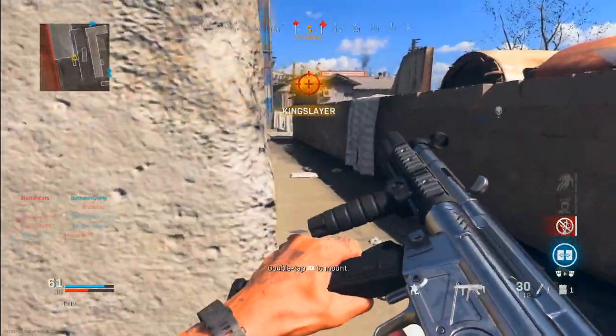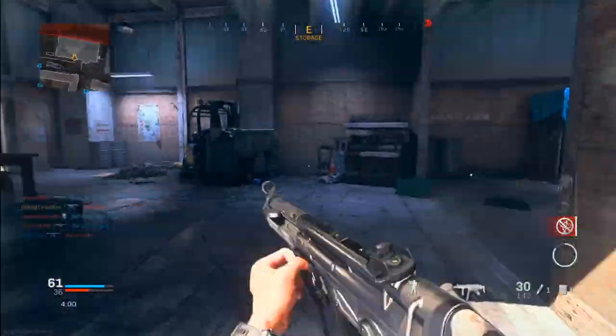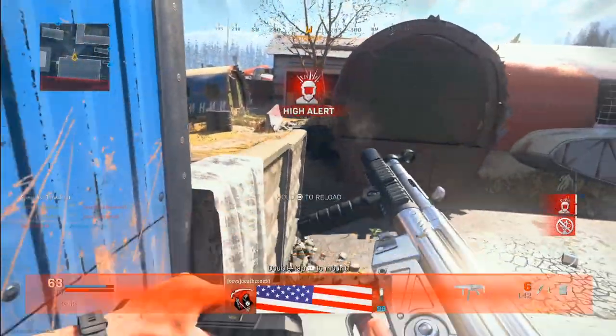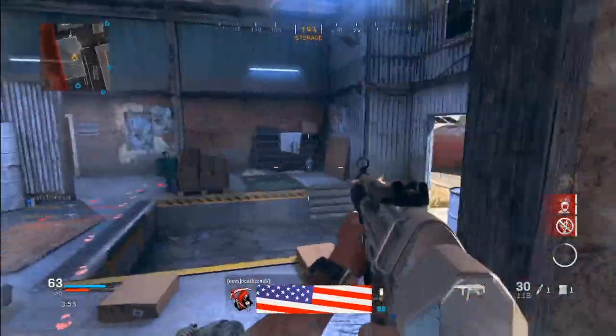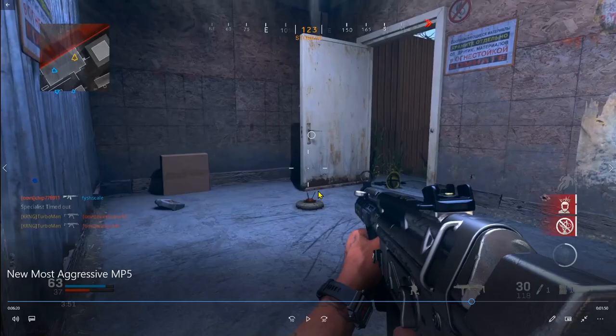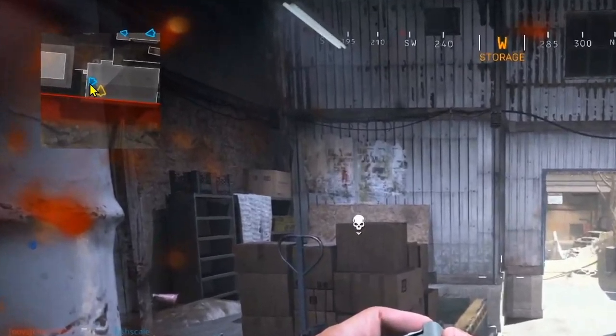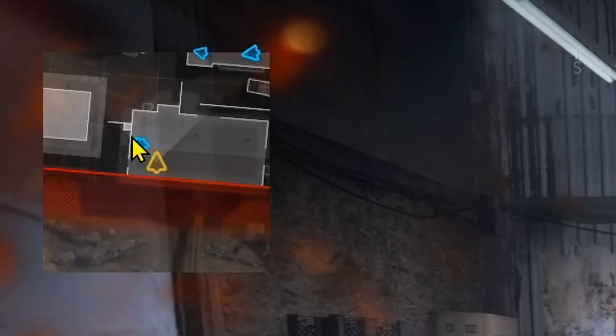I actually hear this guy's footsteps behind me. As I always say in every video: it's all about audio — you need headphones or earphones that enable you to hear enemy footsteps. I was sound whoring right there, I knew they were coming because I heard their footsteps. Now I'm slowly advancing into their spawn because I know for a fact they're spawning right in front of me. There's a proximity mine — as soon as it's gone I'm going to quickly jump over here and pre-aim and take out whoever is over there.